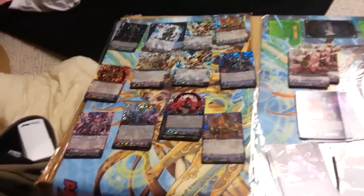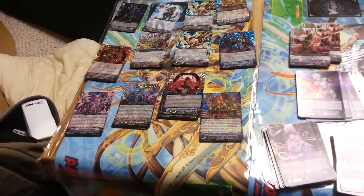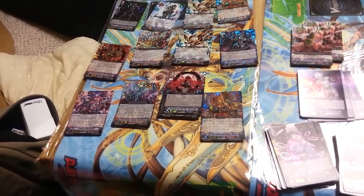I actually calculated a lot of this out, and the only thing I couldn't figure out was which would get the negative 1 for the SP. And of course I got 6 Schwarzschild, 6 Raging Form, 6 Lukier, and 6 Dungary. I'm looking forward to the Dungary deck — it promises to be pretty fun.